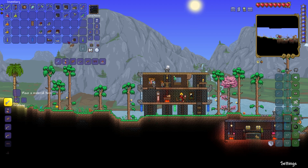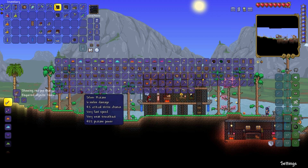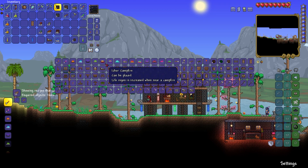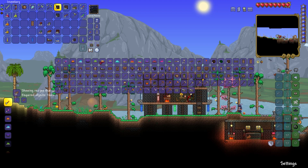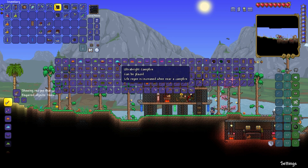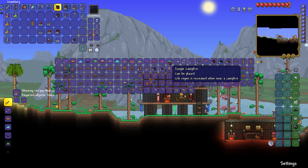We've got a bit of info there. Let's have a quick look — oh my god, there's a lot more stuff. Not a coffin, minecart, hmm, living wood bookcase of course, silver axe, silver pickaxe, and so forth. Frozen campfire — life regen is increased when near campfire. Demon campfire, ichor campfire, cursed campfire, rainbow campfire, ultra bright campfire, bone campfire, desert campfire, coral campfire, corrupt campfire, crimson campfire, hallowed campfire, jungle campfire...